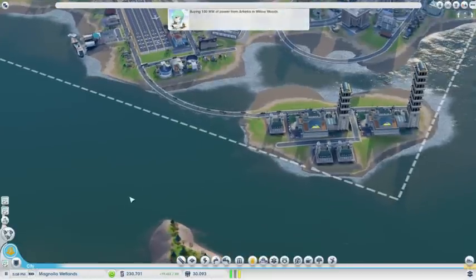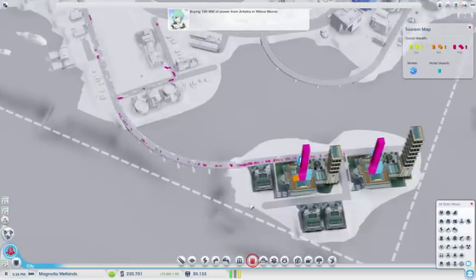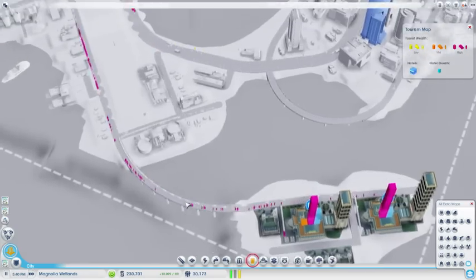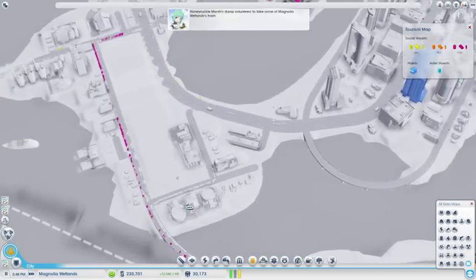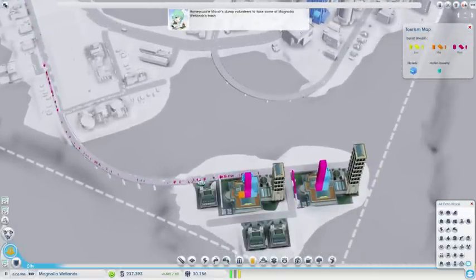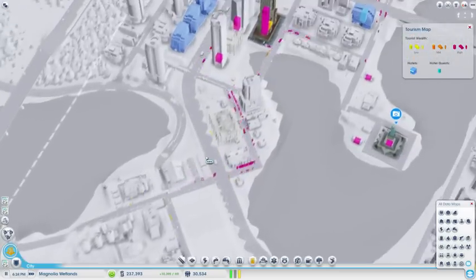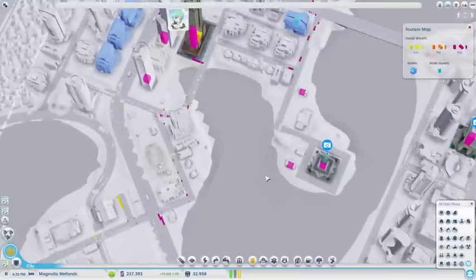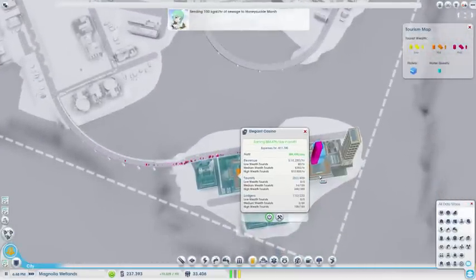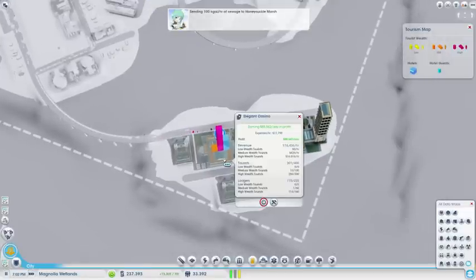Let me fast forward. I've actually built two elegant casinos and there are many, many high wealth tourists. You see these violet ones coming from around, and it proved to work — I always earn. They are always full, or mostly full.